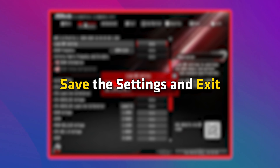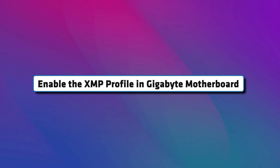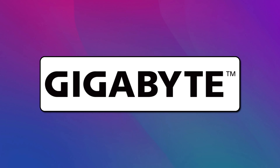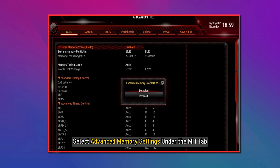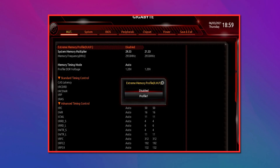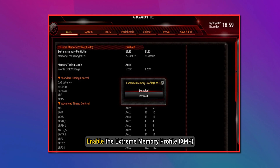Set the settings and exit. Enable XMP profile in Gigabyte motherboard. Follow these steps if you have a Gigabyte motherboard: Enter Gigabyte BIOS and enter the Classic or Advanced Mode. Select Advanced Memory Settings under the MIT tab. Enable the Extreme Memory Profile, then Save Changes and Exit BIOS.